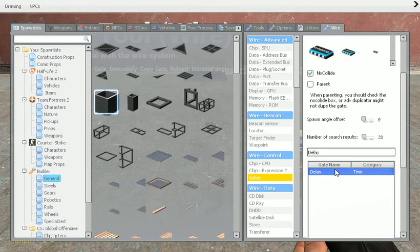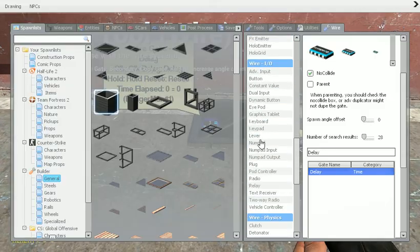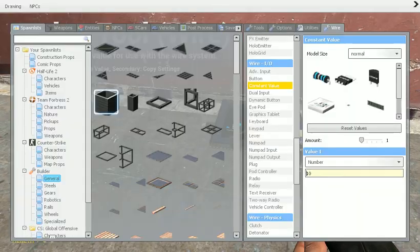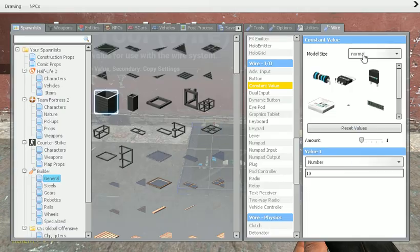So you get a delay gate here — just type in the top there 'delay' and then it will come up with this. Then spawn it on your plate just about there. Then go to a constant value. This is the time that it will delay the bomb for, so I normally put it for 10 — just spawn that next to there.